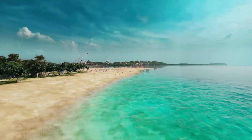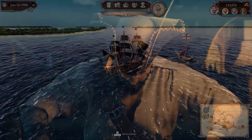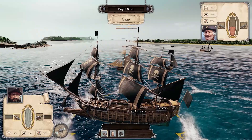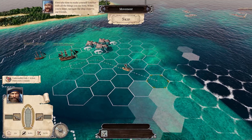Now cast off and weigh anchor, because the Caribbean does not conquer itself. First look for a few small merchant ships to get a feel for battle on the high seas — and that's exactly what will be part of the next strategy guide.